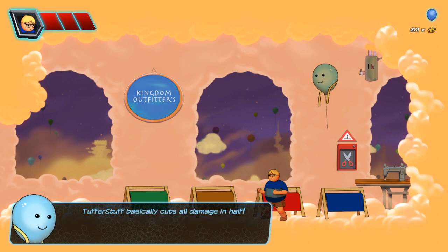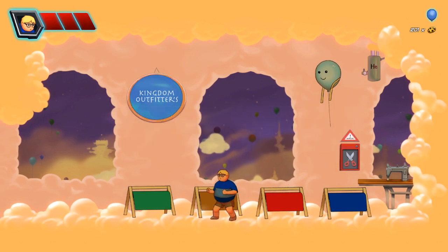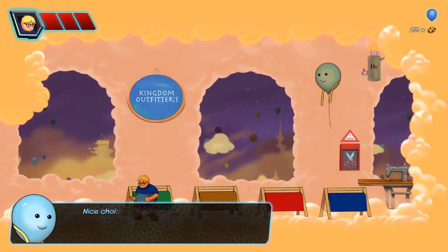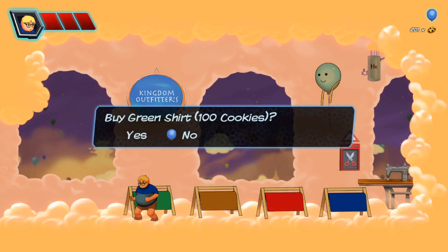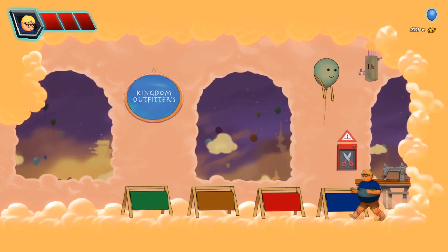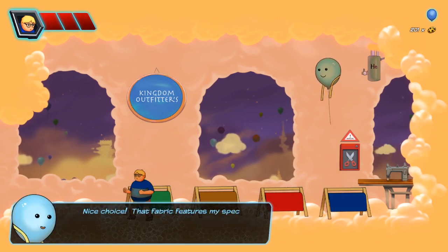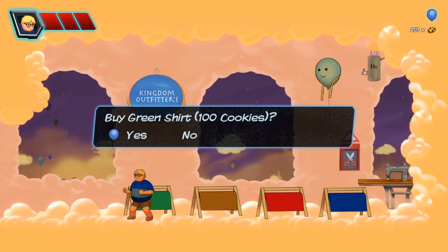Tougher Stuff — basically cuts all damage in half. It also has the unpoppable treatment. It has 1600 cookies. Holy crap, I don't have 1600 cookies. What does this do? That fabric has my special tough stuff treatment — it reduces all damage by 25%, also has an unpoppable treatment — a mere 700 cookies. I don't even have 700 cookies. What does this have? Nice choice. That fabric features my special unpoppable treatment — wearing it, sharp objects will wound rather than pop. Only 100 cookies. I can do that. It won't even let me buy the blue one. Okay, so it looks like we're going for the green one anyway. We will get that for 100 cookies.